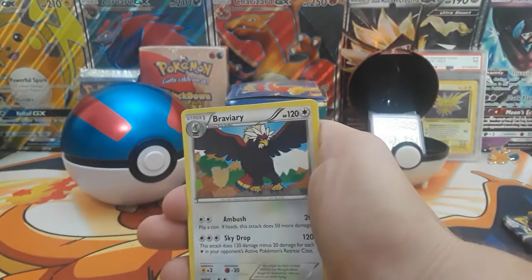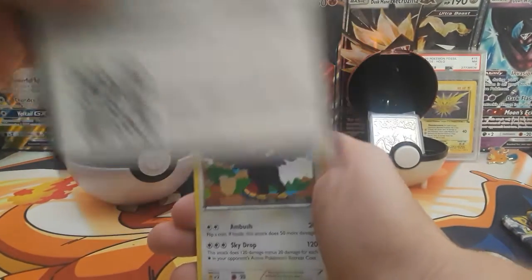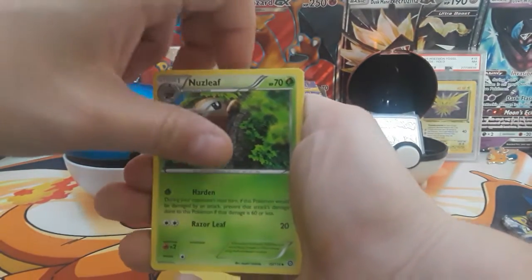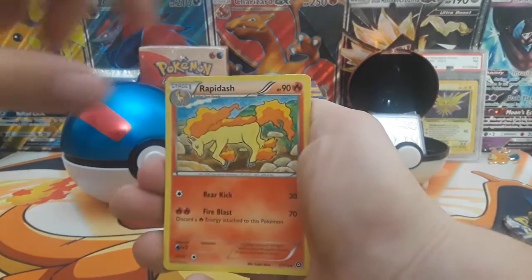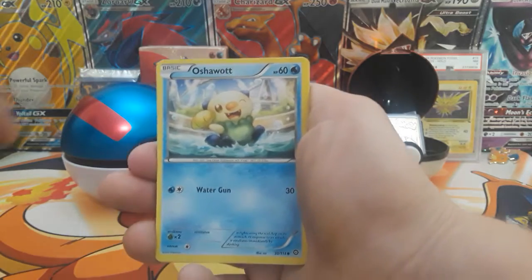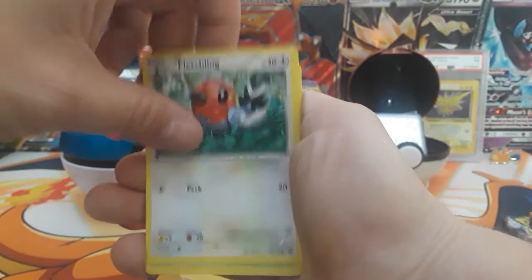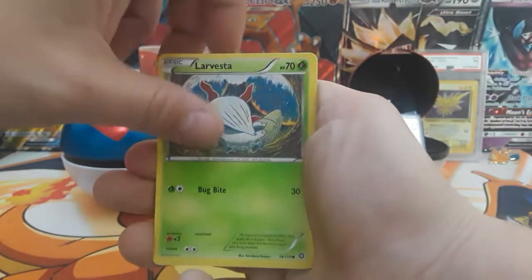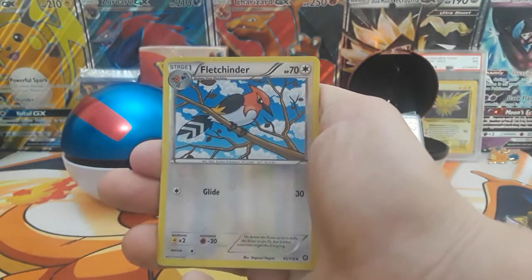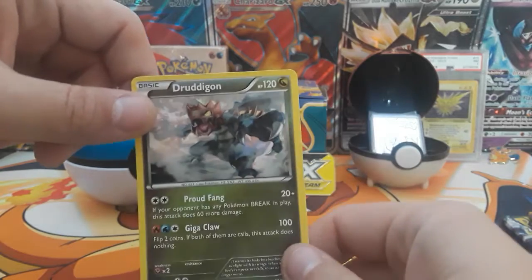Alright guys, our first pack is going to be a Steam Siege pack. Here's the code. If you haven't seen my last video, I opened up the Snorlax and Eevee Tag Team tin — it was very interesting, if you haven't seen it. Alright, we have a Fletchling, Larvesta, Meowth. Our Reverse is a Flangender and our Rare is going to be a Dredega Non-Holo Rare.